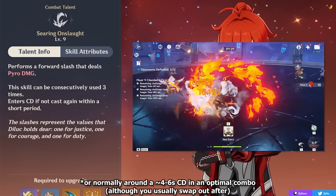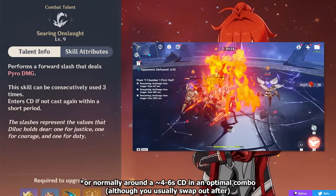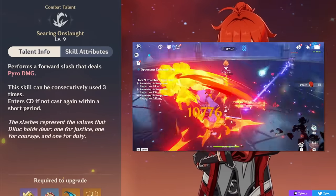An example of this would be using your skill, weaving in some pyro-infused normals (which you get through your burst), then using another skill, then some normals, and then another skill. You can also animation-cancel some of your hits by pressing your skill at the right time.